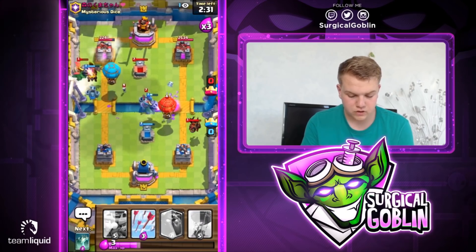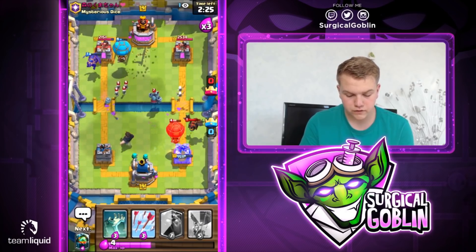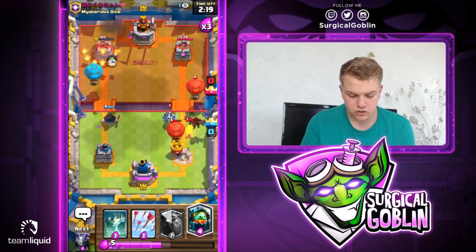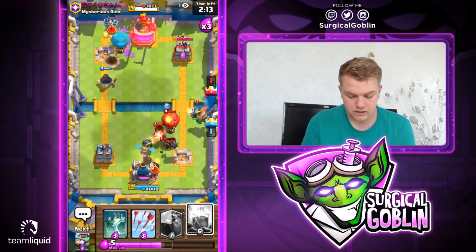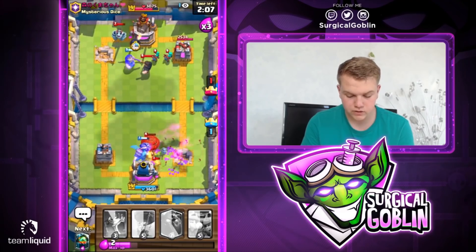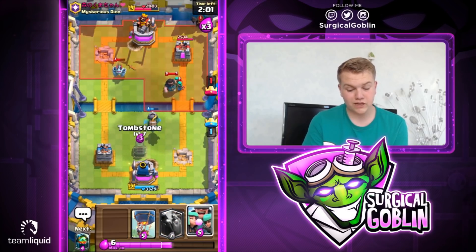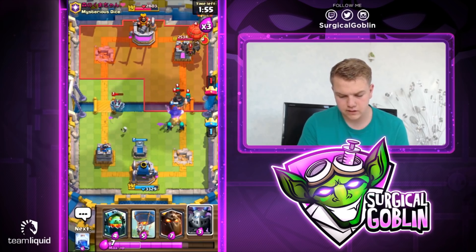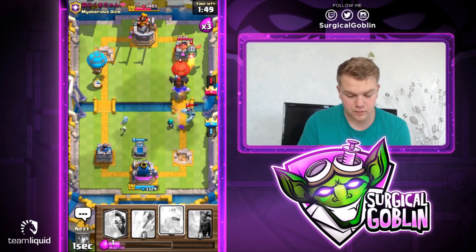Let's try to kill his inferno dragon. Looks like our mega minion will be able to kill his inferno dragon. He goes with a defensive lightning — pretty good for us. Looks like he does go with arrows, but look at our balloon — the balloon will be able to connect. Looks like he's actually using the same deck, so let's go with inferno dragon, mega minion defensive, and see if we can counter. Let's go with a lightning and then arrows.